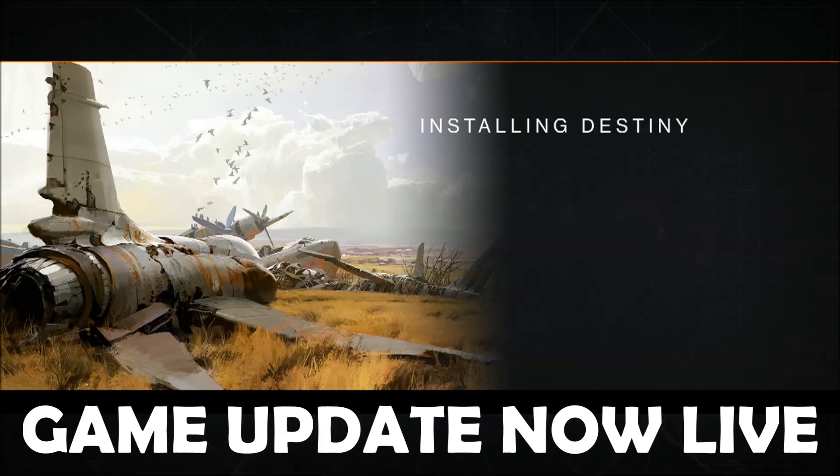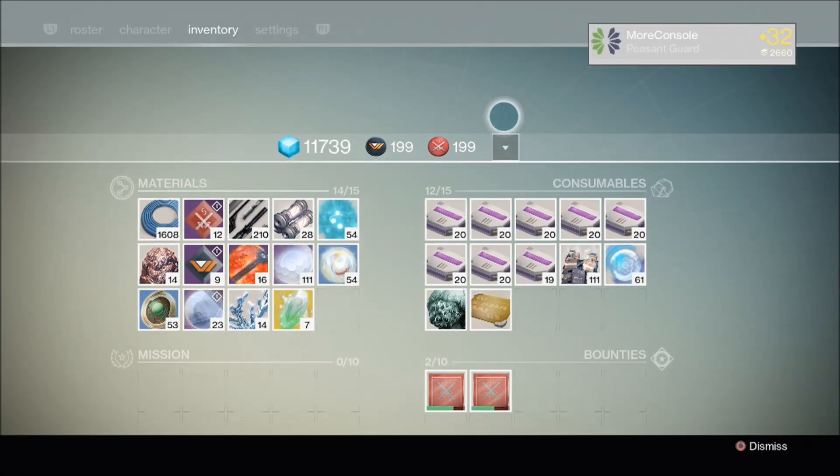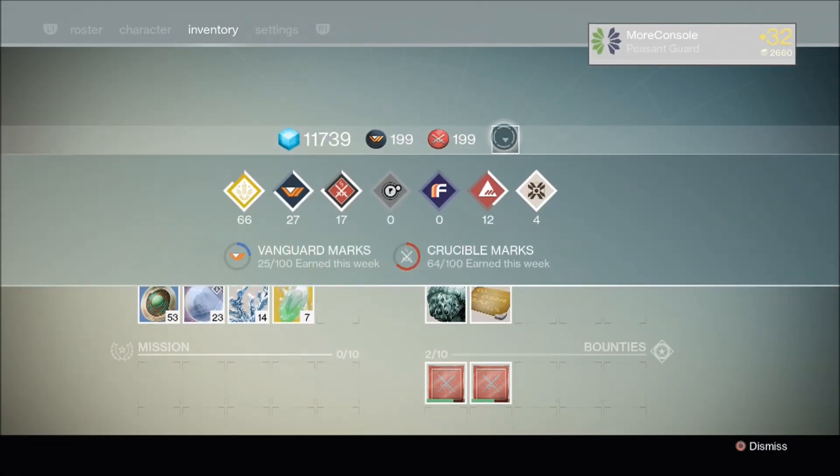So then, let's have a look at the most interesting changes. The most noticeable addition to the game is this new inventory panel that shows your rank progression for each of the vendors in the tower, as well as how many Vanguard and Crucible marks you've earned so far in the week.